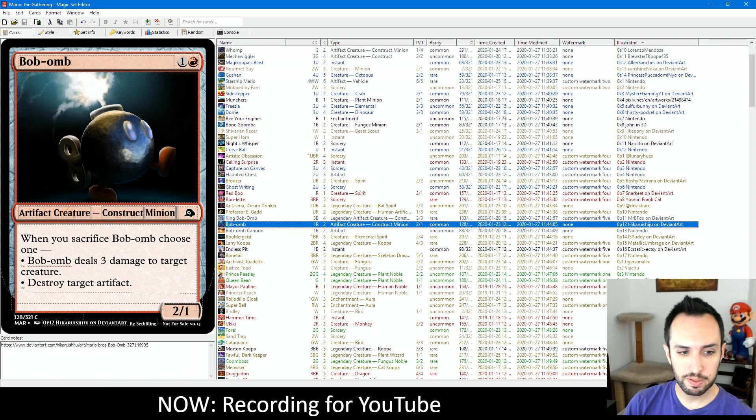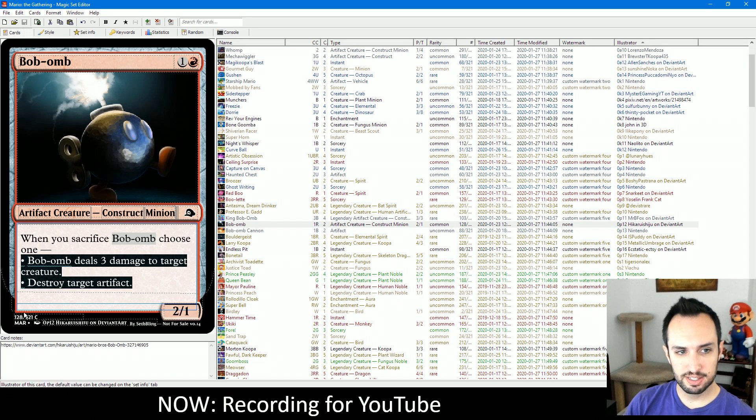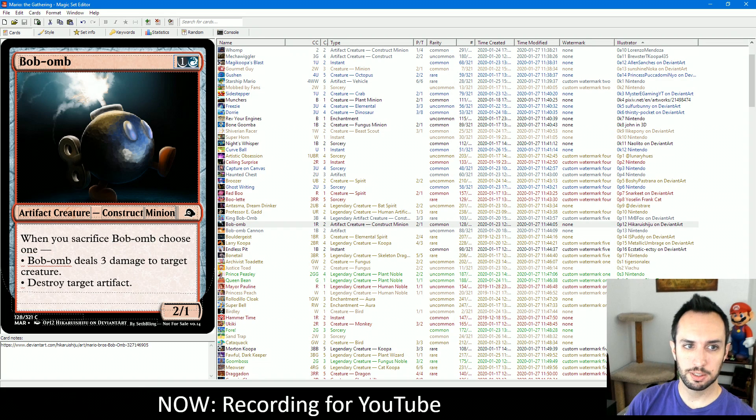Here's Bob-omb itself. It's a 2-1 for 2. When you sacrifice Bob-omb, you choose one: either Bob-omb deals 3 damage to target creature, or you destroy target artifact. This choice is the exact choice that appears on a card called Abraid, which also costs 1 and a red. So this acts as a 2-1 for a while, but if you have a way to sacrifice it, you get whatever benefit from sacrificing and you also get to use that Abraid-like ability.